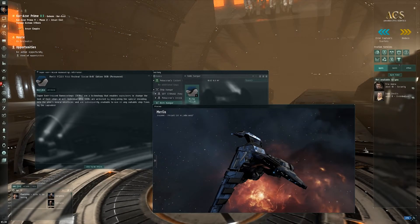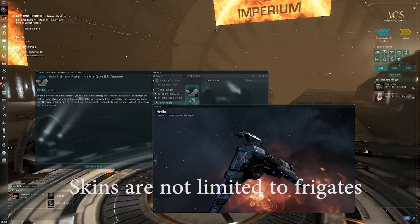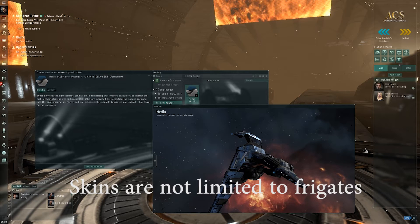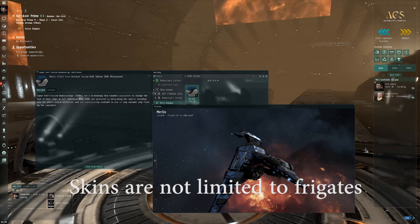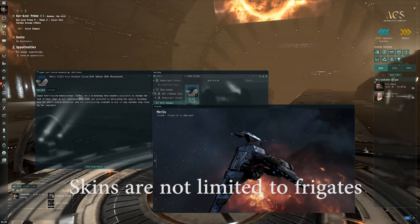That is really it for this video, you guys. I did also realize after doing some looking around that today's gift is actually a random frigate skin. Some of the skins include a Probe, the Merlin, the Breacher, the Ibis, the Bantam, Vigil, and the Incursus. There are many more ships you could have gotten skins for today, so today's gift was completely random.